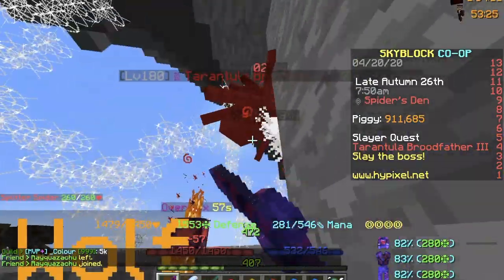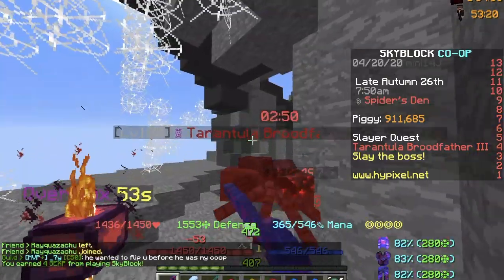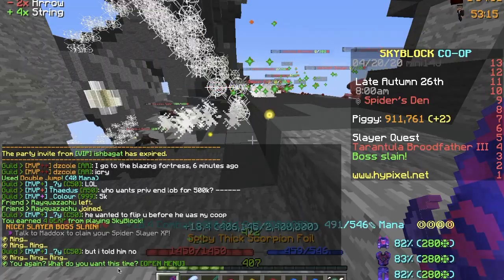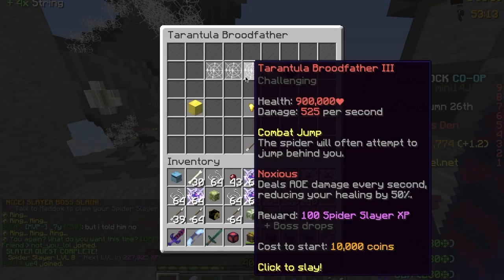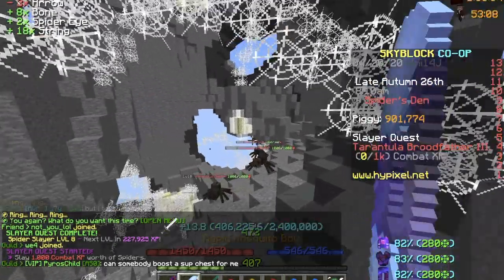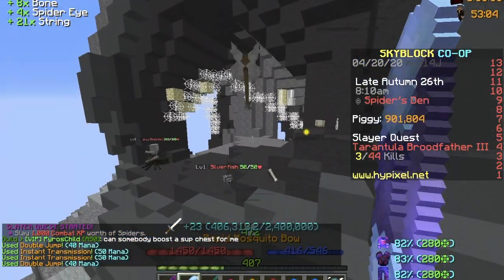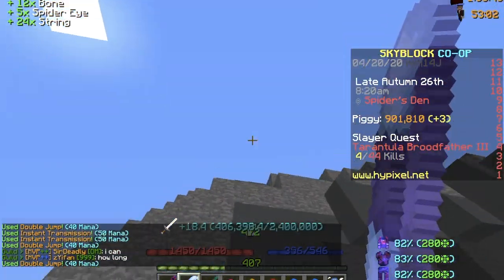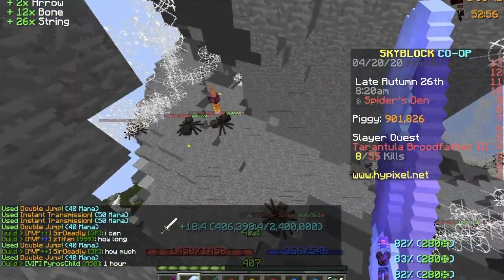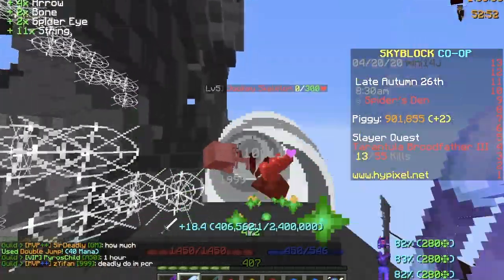Your second slow option will be the Scorpion Bow. Fun fact: its ability Stinger slows enemies down and deals 35 times your strength as damage per second for 6 seconds. When paired with Wise Dragon's high mana, allowing you to spam this ability, and if you reforge all your talismans to strong or forceful, you can deal some decent damage, although you are still mainly a support class. Use the Scorpion Bow ability if you are facing single enemies with high HP and damage, and keep a good distance from enemies while slowing them down to buy your allies more time.